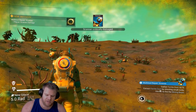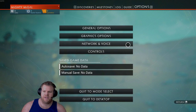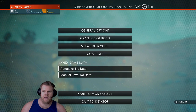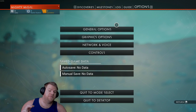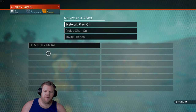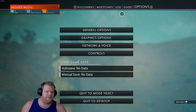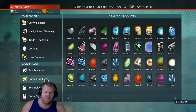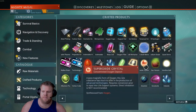Tip number two is the quest log. If you press P it'll take you to a different menu — same as pressing Escape on PC. This menu has Discoveries, Milestones, Log, Guide, and Options. Options are pretty self-explanatory; if annoying people join your game, you can go to Network and Voice to kick them out, mute them, or turn network play off entirely.